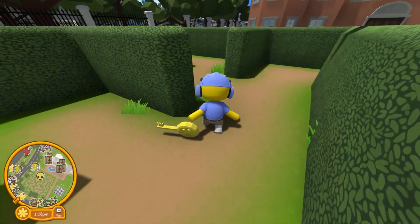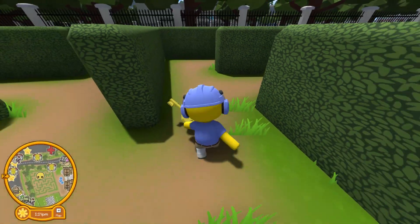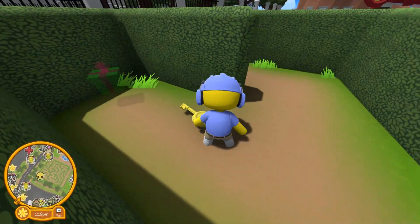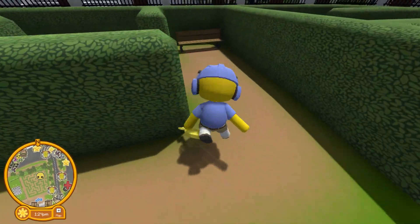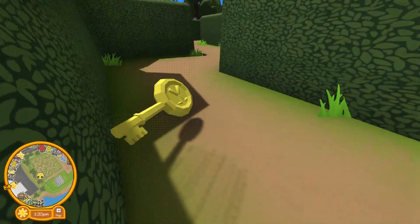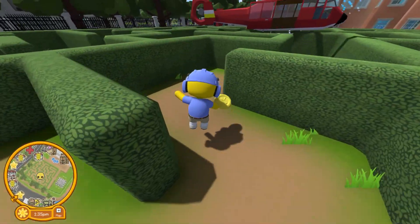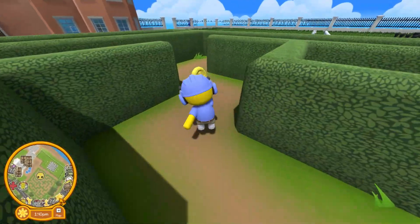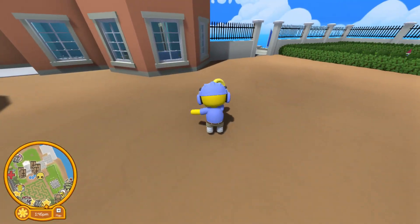Then follow my way: go this way, over here, turn this way, go over here — don't go down there because that's a dead end. Then go over here. Oh hey, there's a present if you don't have that! Just make your way out of the maze. This is my first YouTube video and I don't know how to fast forward and edit, so just skip to the time where I get out of the maze.